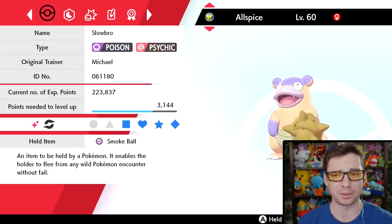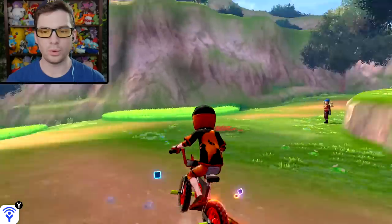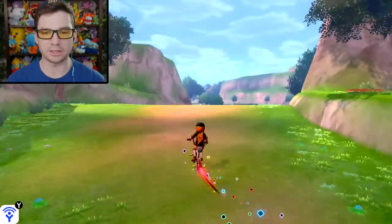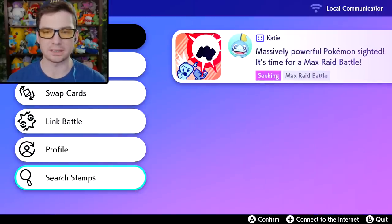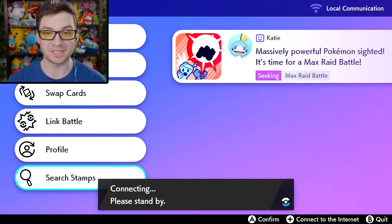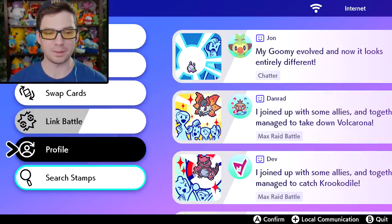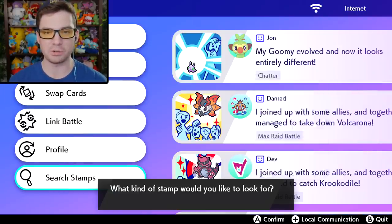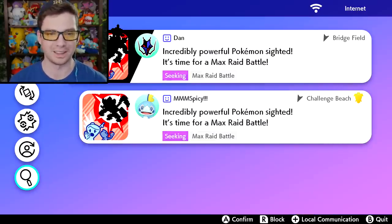Allspice is going to be the main Pokemon I use in battle, which is why it's at a lower level than the rest of the team. Now we can continue on with our adventure. I'm going to connect to the internet — maybe there'll be some spicy raids that pop up. Did someone name themselves 'Spicy'? That's clearly someone who's seen my Moon Wonderlock. Anyway, we gotta go get mushrooms.